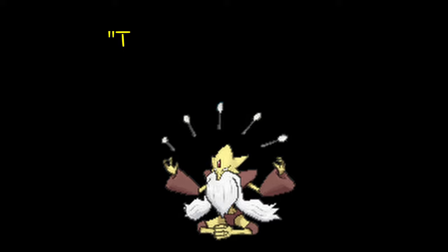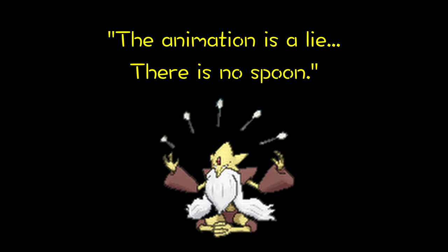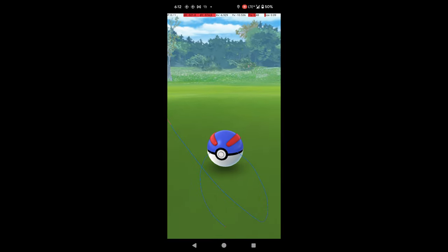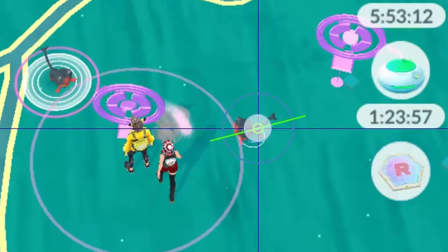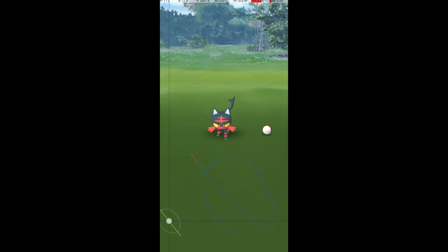It turns out that the game decides whether you have caught a Pokémon at the instant your throw lands, so there is no need to watch the full catch animation or click through the XP and Pokémon screens. If the Pokémon was caught or fled, it may still be visible on the map, but if you tap it, it will instantly poof. If the Pokémon escaped your throw but did not flee, you can tap it to re-enter the encounter and throw again.